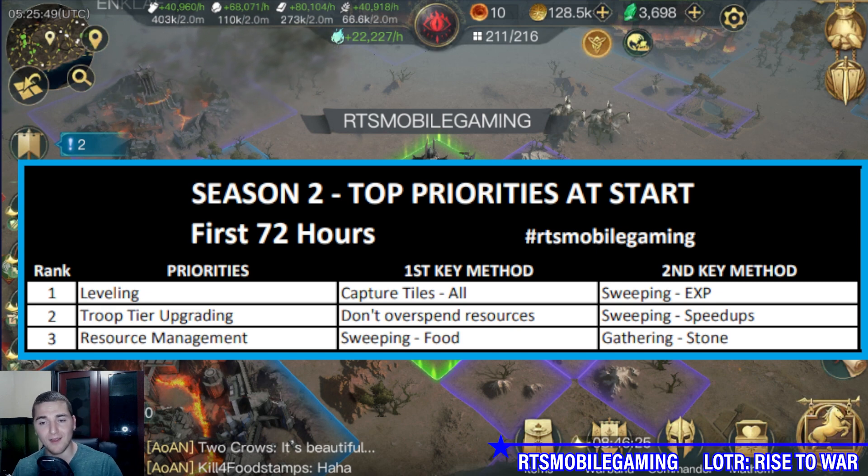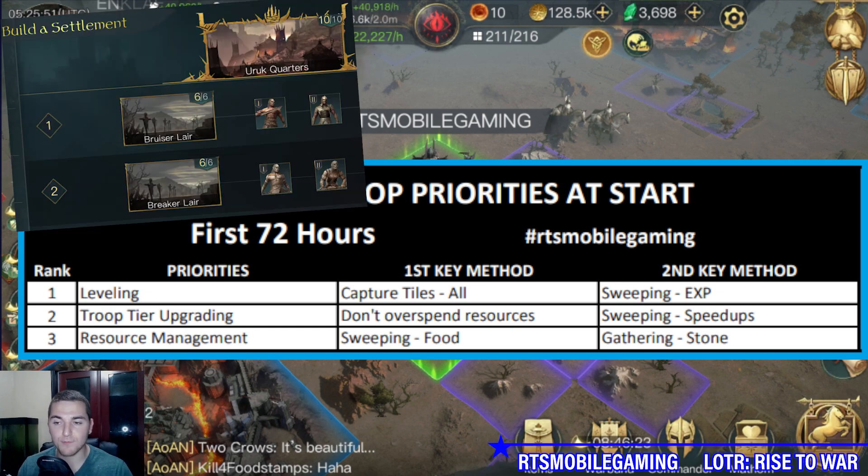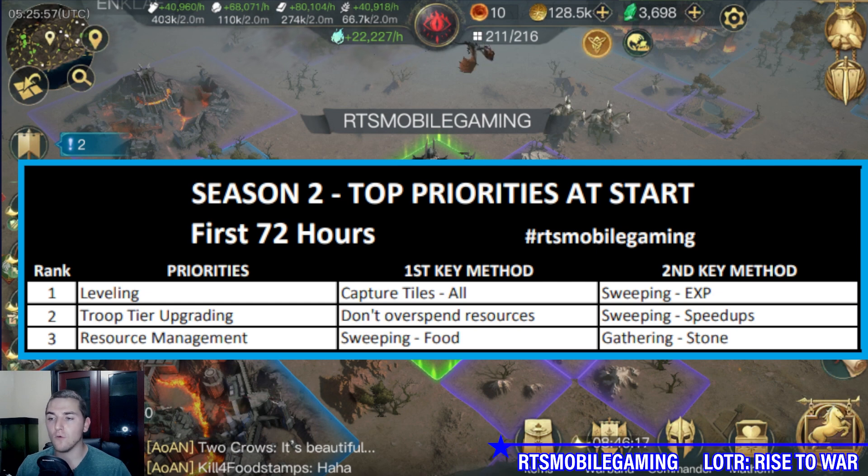Troop tier management: do not overspend your resources. If you are over-committing because you're training too many troops or mock battling too much instead of sweeping, you are going to be hungry for resources. You will not be able to train troops, upgrade troops — and you need a lot of resources to upgrade. Sweeping is amazing because it gives you fantastic 5-minute speed-ups constantly, and some of those speed-ups will be for building. Sweep, sweep, sweep — cannot stress that enough.